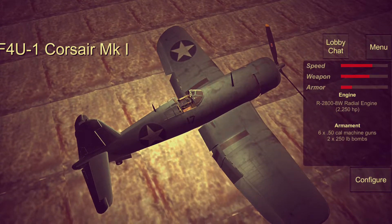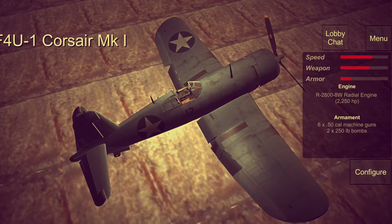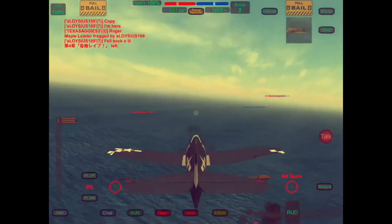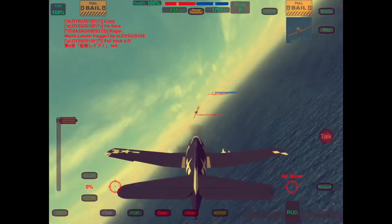The Corsair's got six .50 cals. You can get it with two 250-pound bombs or two 500-pound bombs. But this Hellcat will out-turn the Corsair.